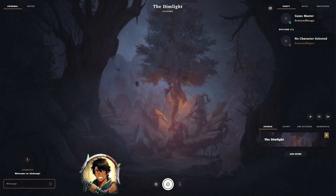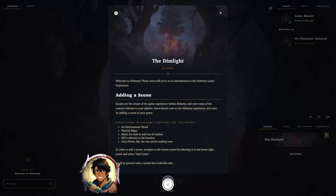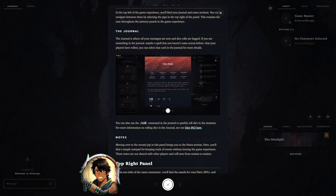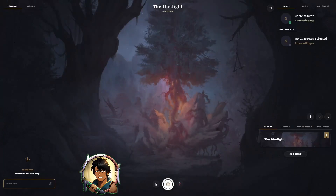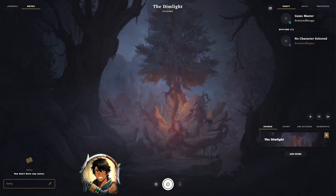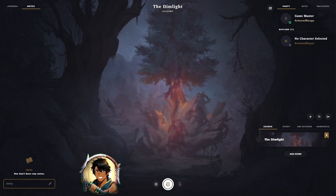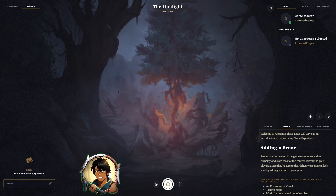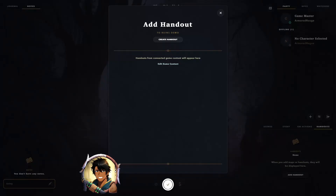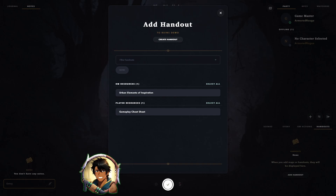When you start a new game without adding any scenes beforehand, you get the default Alchemy scene. When you view the details of the scene, you'll see a description of what a scene is as well as all the different UI elements within the game. On the left hand side, you can see the journal and the notes tab. The journal is for all players and the GM, while the notes is for each individual and is automatically saved between sessions. On the right bottom, we have the different tabs for our GM, including the scenes, story details attached to each scene, any GM actions we wish to add, and any handouts we decide to add to the game. When you go to add a handout, it will show you the different handouts available divided by module.